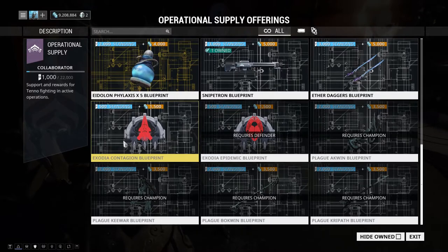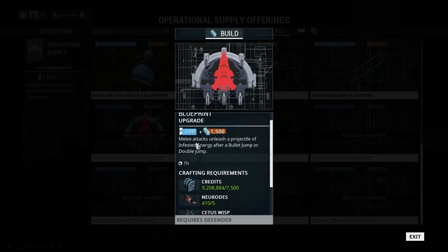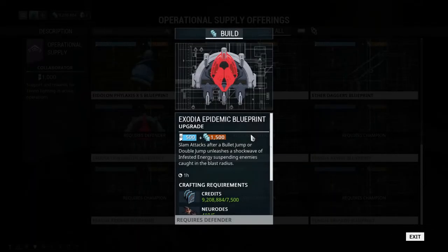We have two new arcanes. Exodia Contagion grants melee attacks that unleash a projectile of infested energy after a bullet jump or double jump — really interesting, wondering what proc it can do and if it differs from viral. Exodia Epidemic grants slam attacks after a bullet jump or double jump, unleashing a shockwave of infested energy that suspends enemies caught in the blast radius — kind of like a Vauban Bastille effect. Pretty cool CC.